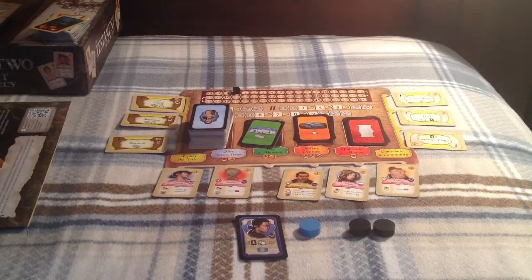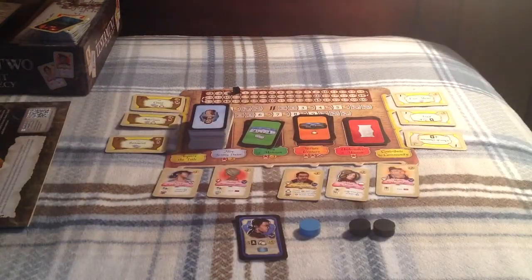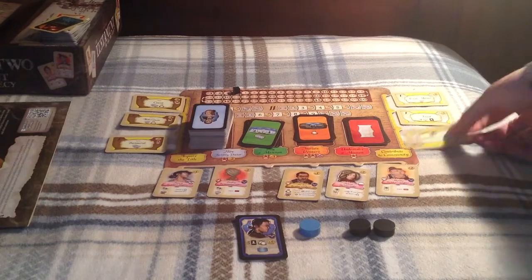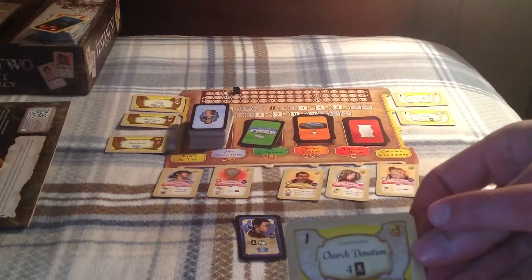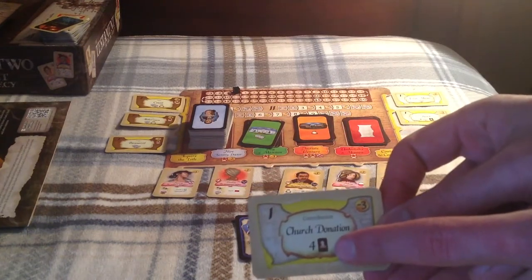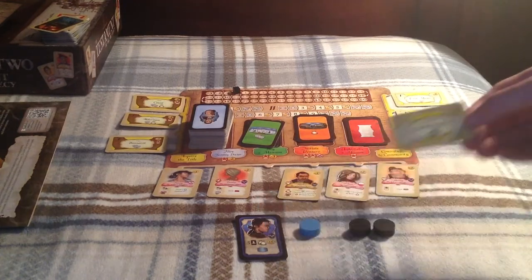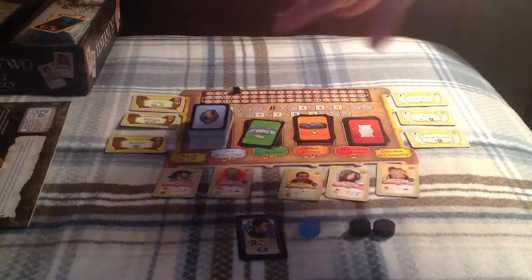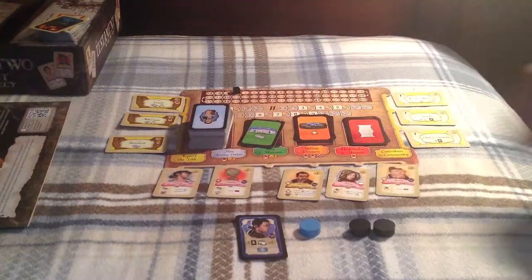Let's talk about the actions you can do on the main board. You can either acquire a title or contribute to the community — basically making yourself a bigger name. These actions have a cost and give you something in return. For example, one lets you draw four friends from the face-down friends pile by making a donation to the church. After each generation, these cards go away and are replaced with more expensive, more powerful ones.